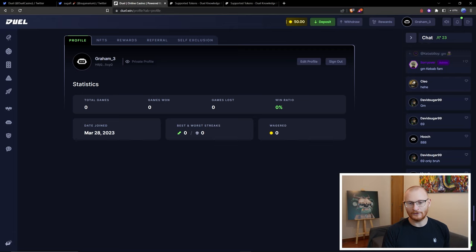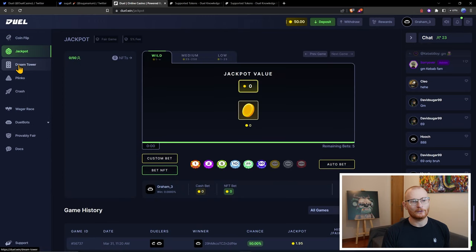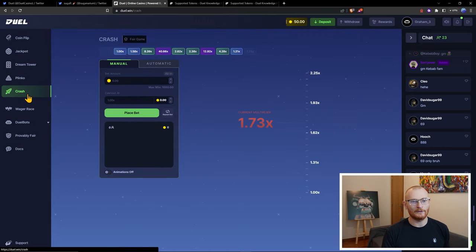Our deposit is successful, so we're good to go. Let me quickly show you around the platform. On the left-hand side we've got the different games. There are five games at the moment: CoinFlip, Jackpot, DreamTower, Plinko — which I like — and Crash, which is quite a bit of fun.